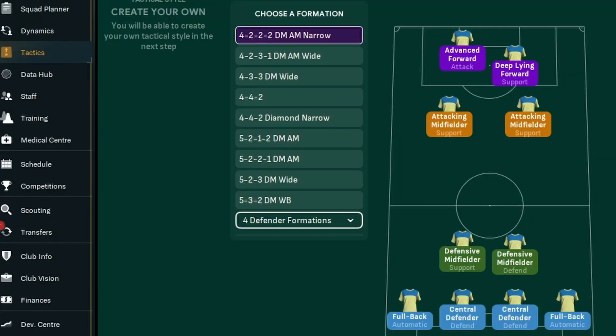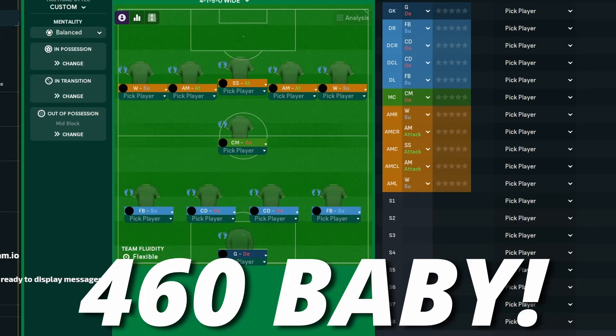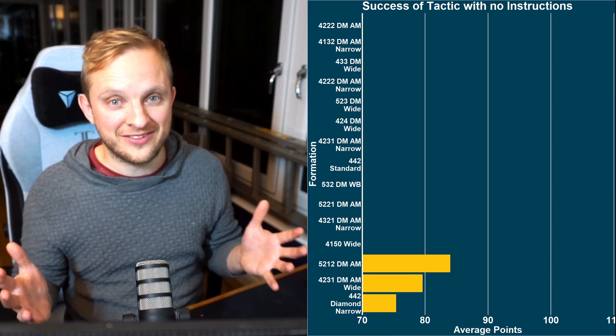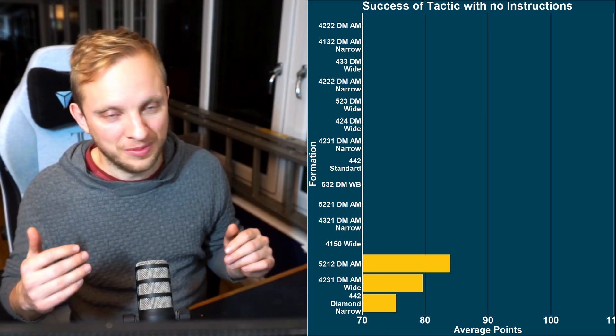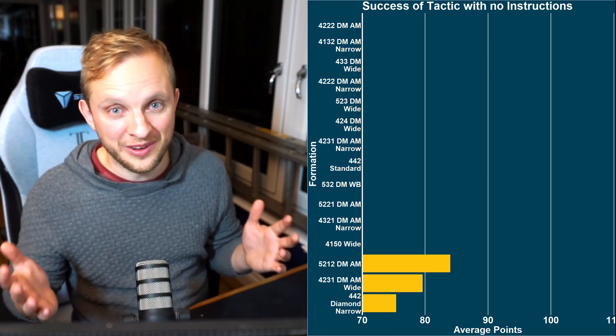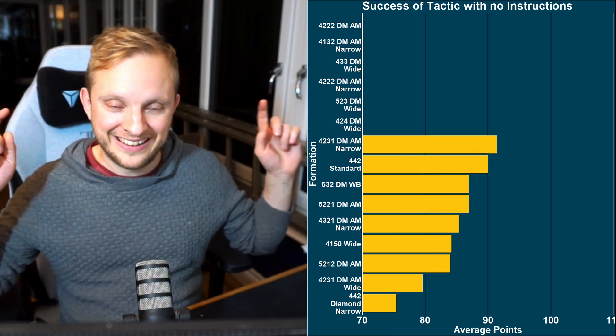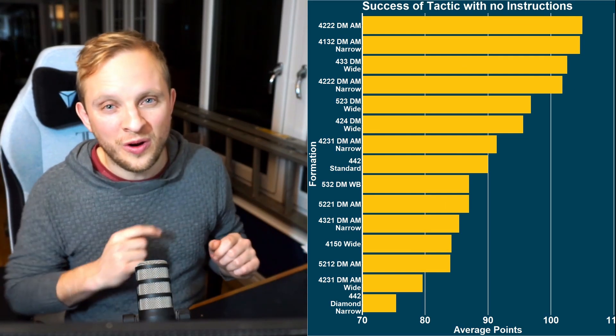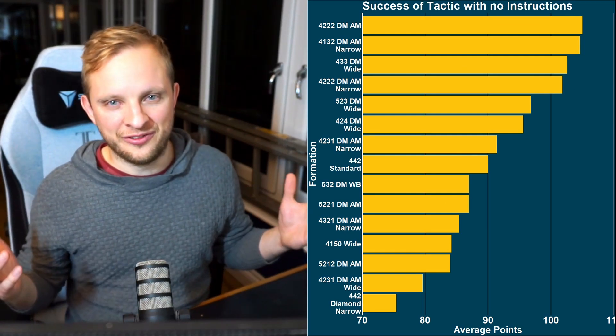Looking solely at formations with no instructions whatsoever, I've run all of the preset formations alongside a couple of random ones. The worst is the 4-4-2 narrow — which I used to love in previous FMs, but it's done me dirty the last couple of versions. Of the top formations, the 4-2-2-2 comes out on top, along with an old favorite, the 4-1-3-2 DM AM narrow. But this is just naked tactics — what really matters is style.